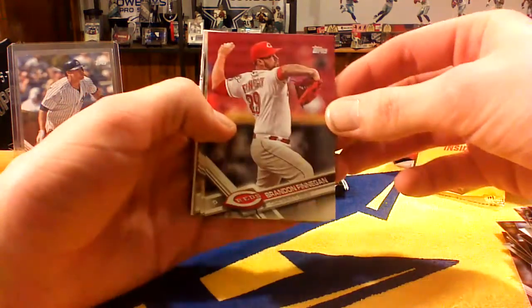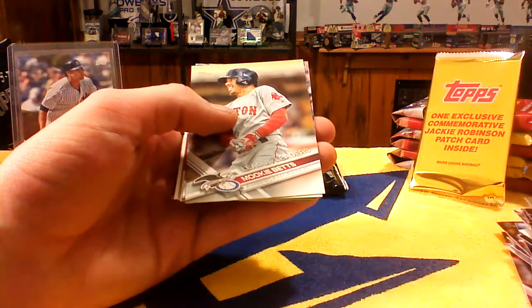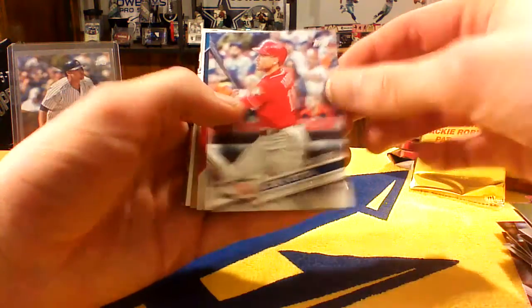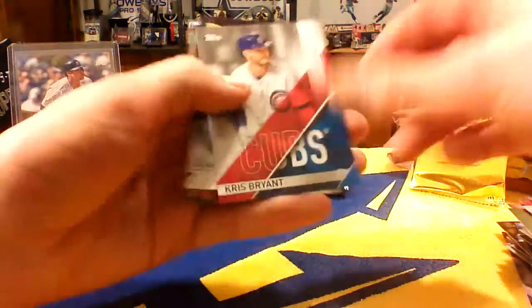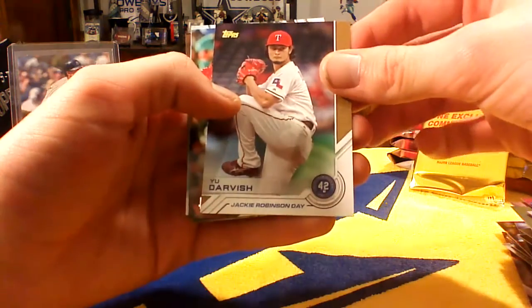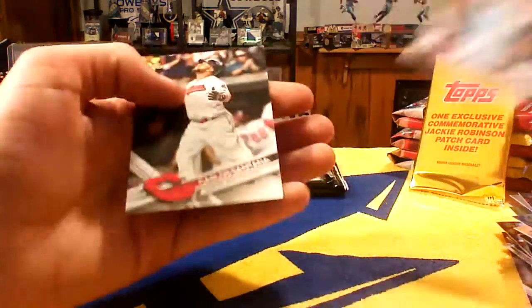I really like all the inserts in this stuff. It's a great box for the money, I'm really happy with this stuff — probably something I will open up a lot through the year, like Topps Baseball always is. League Leaders Mookie Betts, League Leaders Joey Votto, Kris Bryant Most Valuable Player, Yu Darvish Jackie Robinson Day, and Nomar Mazara.